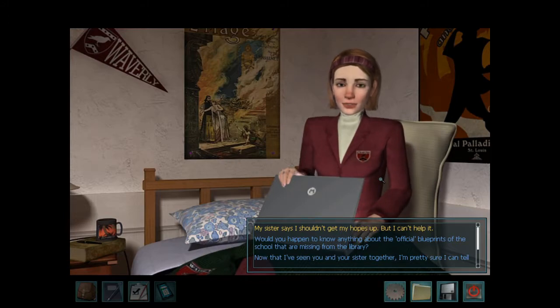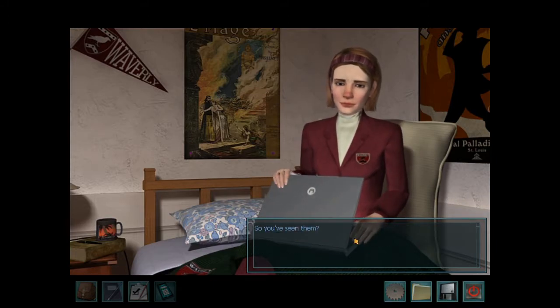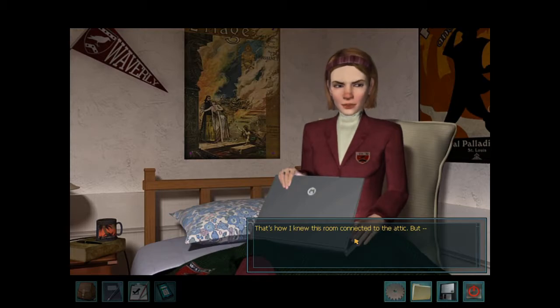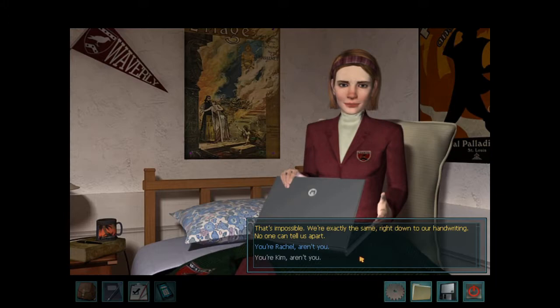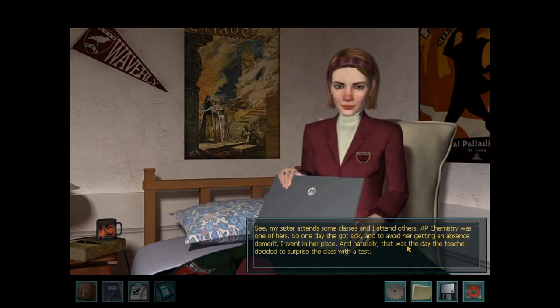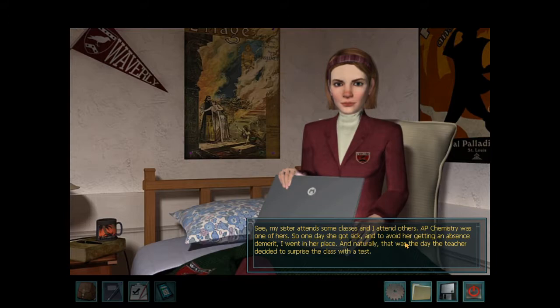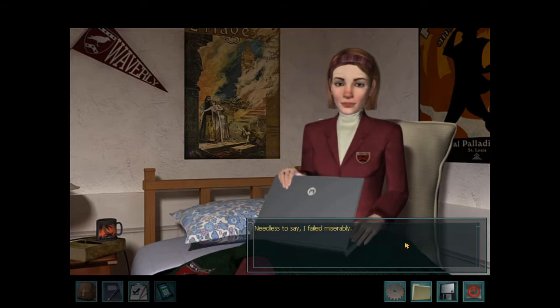No, but don't worry — I'm working on it. My sister says I shouldn't get my hopes up but I can't help it. Would you happen to know anything about the official blueprints of the school that are missing from the library? They're missing? So you've seen them — that's how I knew this room connected to the attic, but I don't have them and I have no idea who does. Now that I've seen you and your sister together, I'm pretty sure I can tell you apart. That's impossible — we're exactly the same, right down to our handwriting. You're Kim, aren't you? You're right, I'm Kim — can't fool you! That test you flunked — what happened? See, my sister attends some classes and I attend others. AP Chemistry was one of hers, so one day she got sick and to avoid her getting an absence demerit I went in her place, and naturally that was the day the teacher decided to surprise the class with a test. Needless to say, I failed miserably. I've got to get back to work.